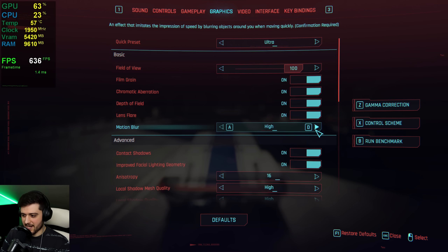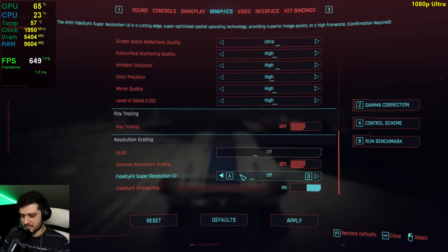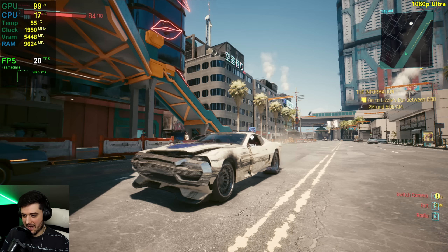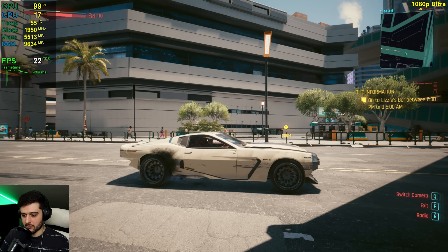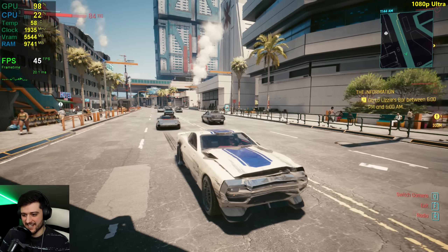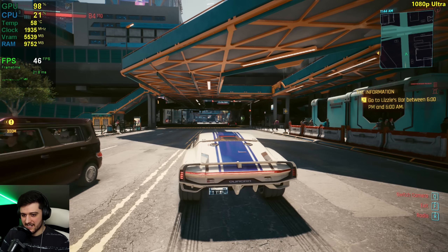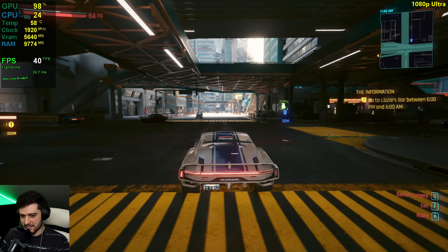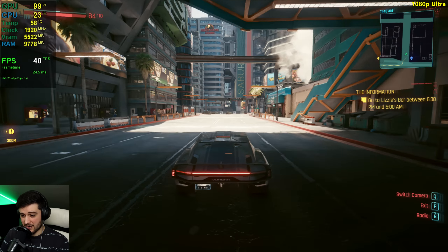What about the ultra settings, without motion blur? Let's first see how many FPS we can get without FSR. Ultra settings are pretty intensive as you can see — it drops into the 30s even. It's not that it's unplayable, I could play the game like this, but we've already seen that you can have a much better experience here.